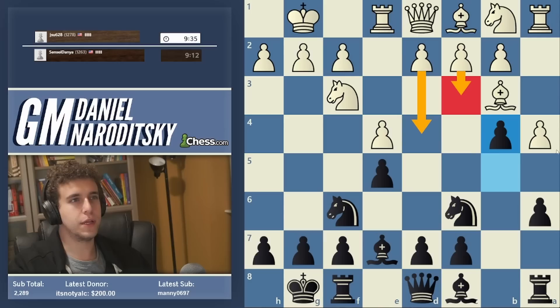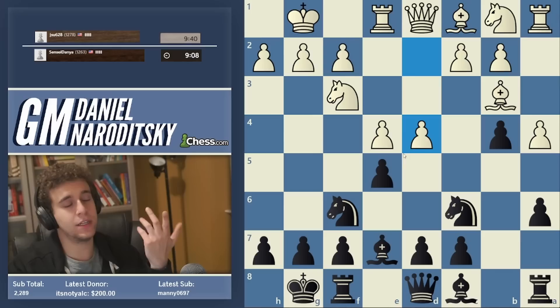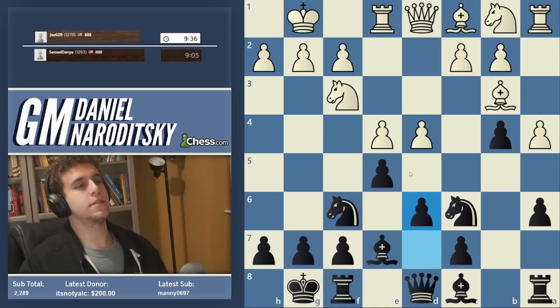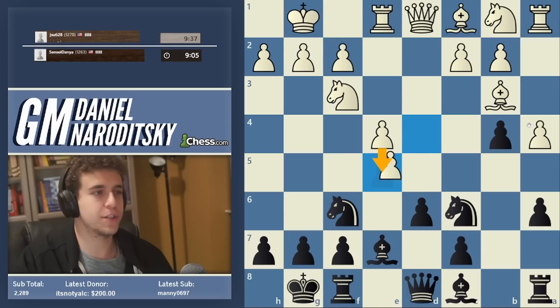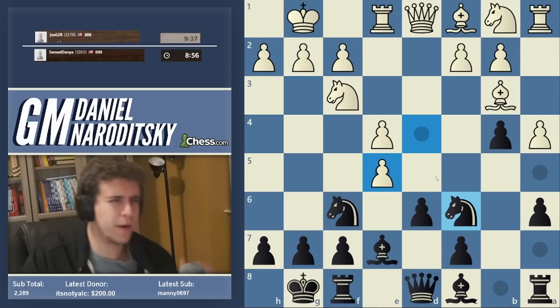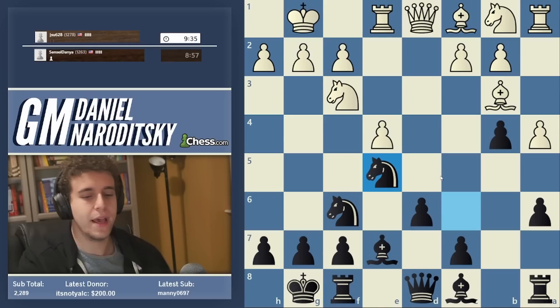White plays d4. The point is that white eschews c3. It turns out white doesn't even need to play c3, because taking on d4 is not a good idea — it allows white to push the pawn to e5. We have to defend the pawn on e5 by playing d6. A lot of people here take on e5 — I believe that's the main continuation. There's also a5. Yeah, he takes on e5. This guy knows theory, and he's testing me.